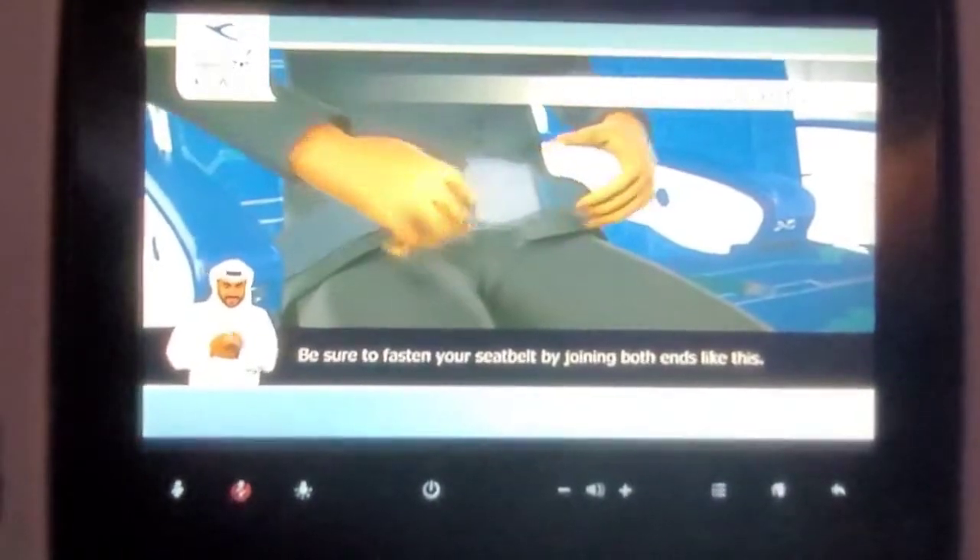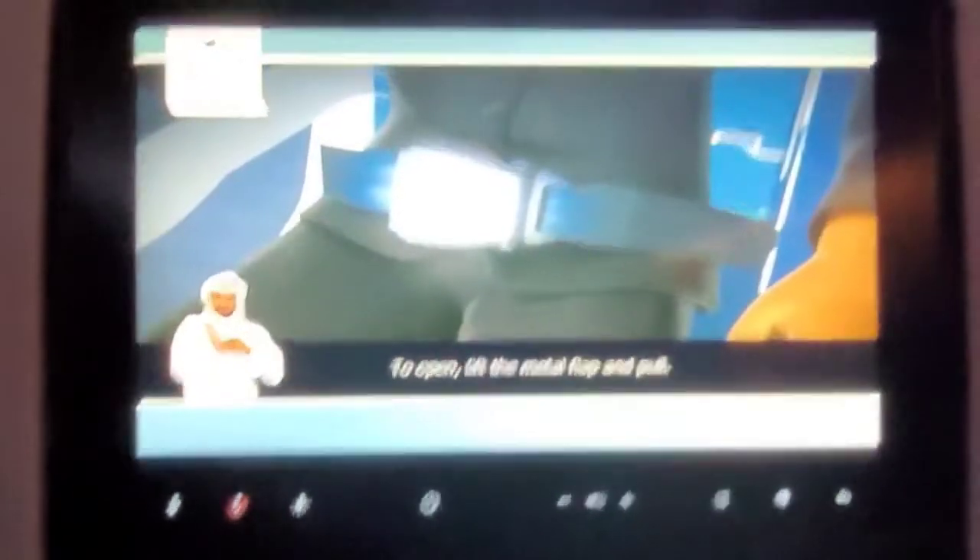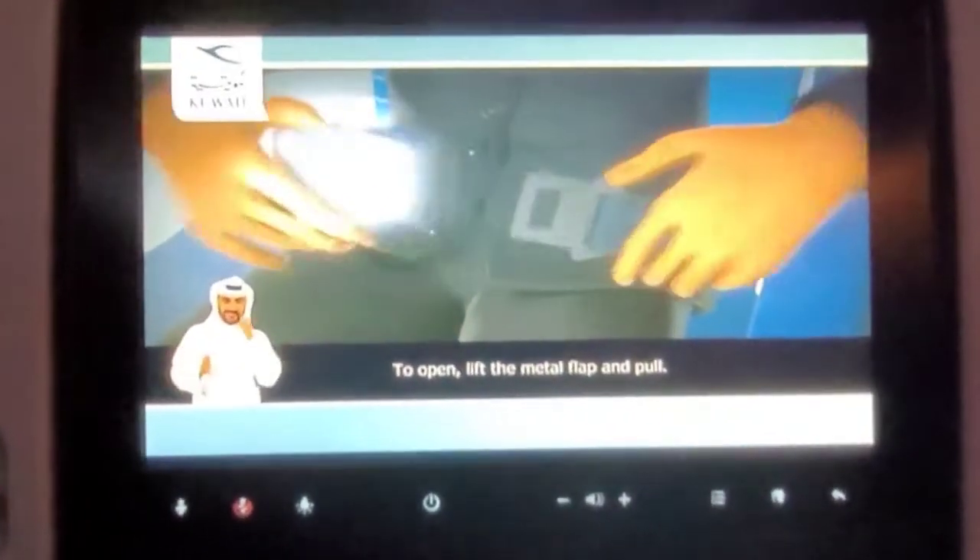Be sure to fasten your seatbelt by joining both ends like this. Tighten by pulling the loose end of the strap. To open, lift the metal flap and pull.